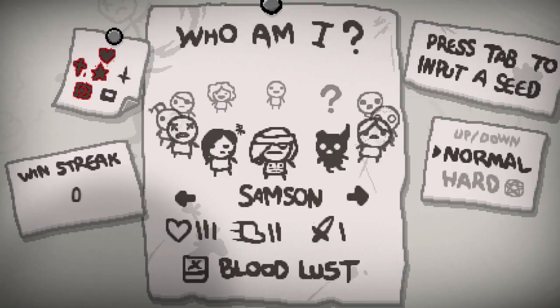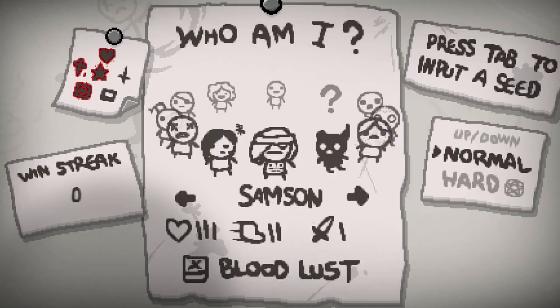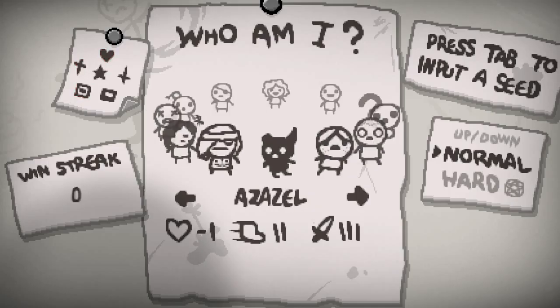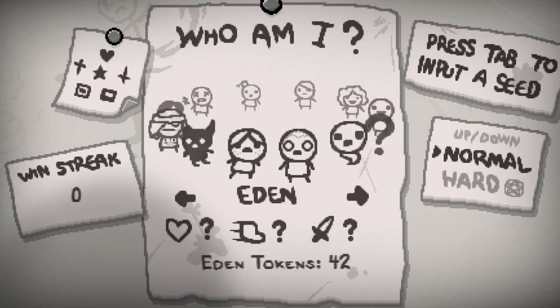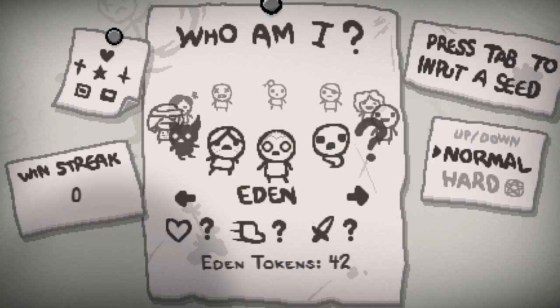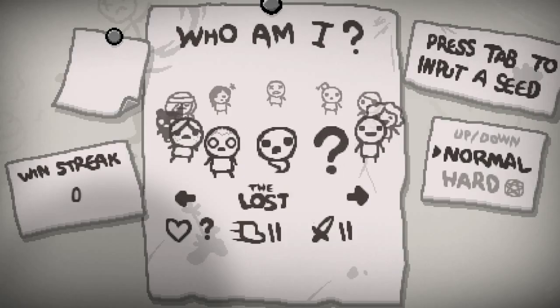Eve is complicated and I don't like her, so we're not gonna talk about her. Samson has three starting health, two speed, and starts with slightly less damage, but he starts with an item called Bloody Lust, which gives him more damage every time he gets hit, and it lasts for the entire floor. Azazel is just broken and overpowered — he starts with flying, three Black Hearts, and a laser beam that explodes everything.